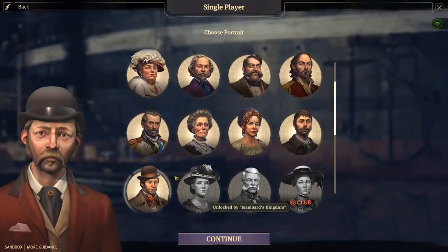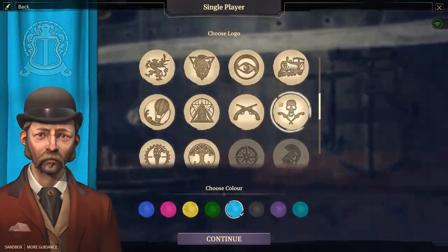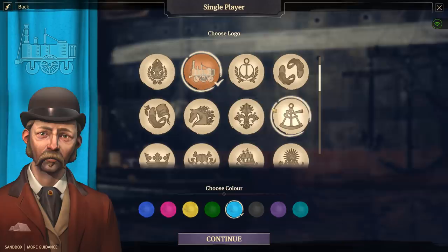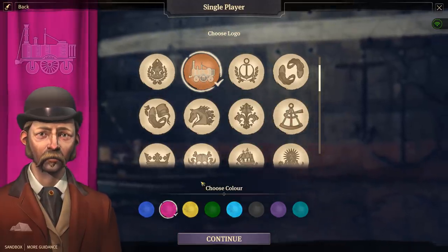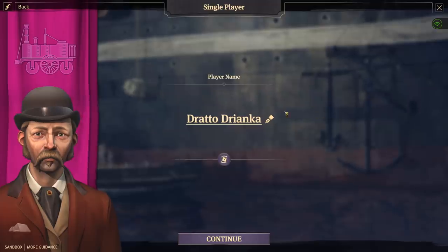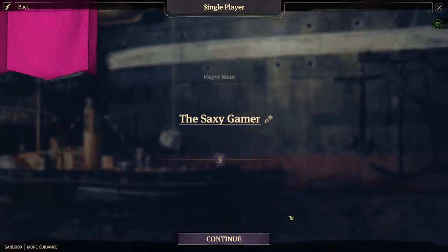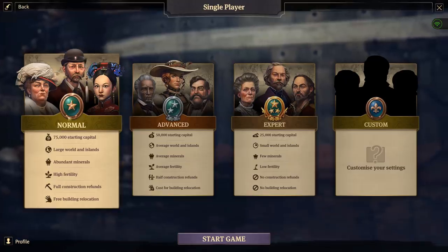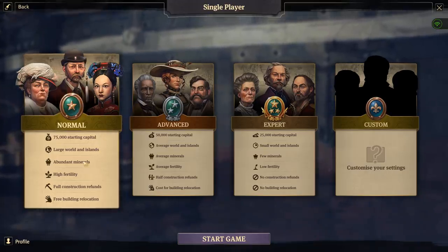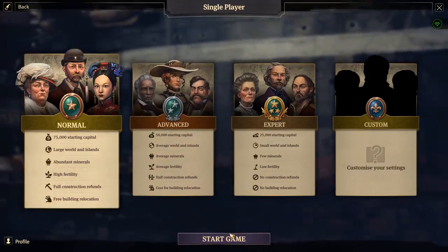Let's take the funny hat guy — he seems like a real dude. We get a logo too. There's nothing music-related for the Saxy Gamer, so let's go with the train. And of course we have to go with the color pink — I actually do enjoy the color pink, even though my channel colors are black and white. We'll go with normal difficulty, since I'm a newb at this game.